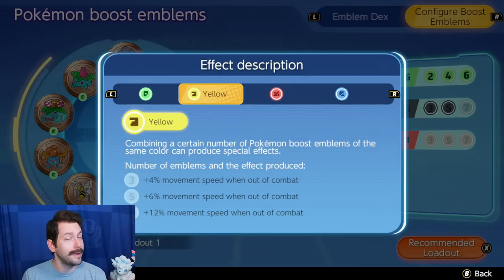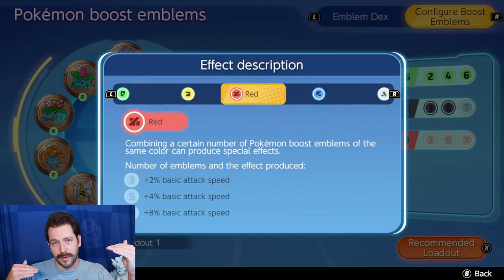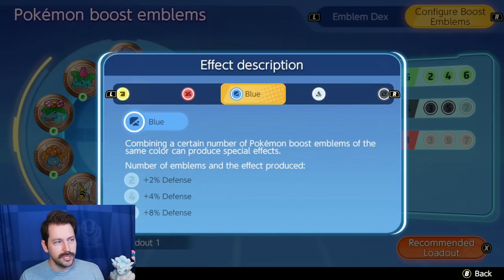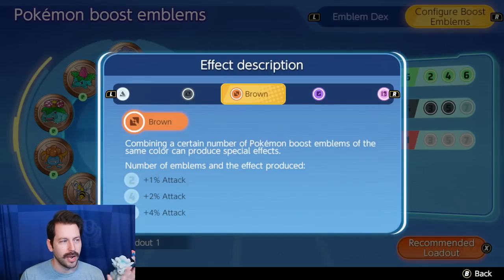Yellow gives you movement speed out of combat — might be amazing, but I really don't know. Basic Attack Speed is also curious. I don't know if Basic Attack Speed is gonna do what we think it's gonna do. Pokemon Unite Attack Speed is broken up into weird tiers, so maybe hold off on that one for the time being. We get percentage defense, percentage HP — both pretty good. Move Cooldown Reduction is right now my big pick. I think this is the one I'm most interested in. I'm really interested in Cooldown Reduction right now, and this might be the best set in the game.